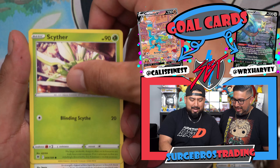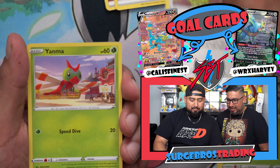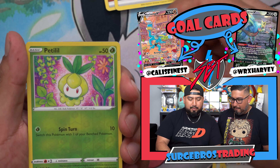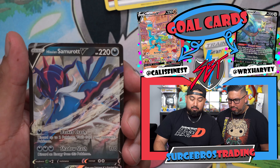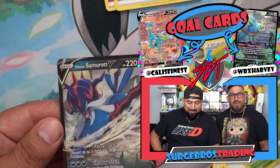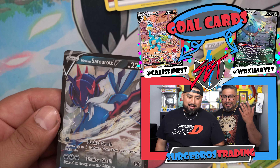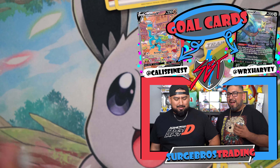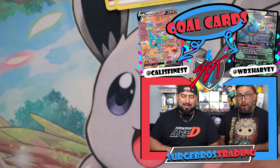Last pack magic. Scyther, Stantler, Yanma, Hoot Hoot, Petlil. A Samurott V. Wow — can you guys make it any more obvious? That's Kali's best pull from the Samurott tin.